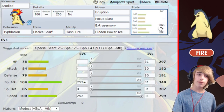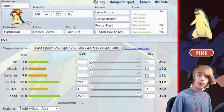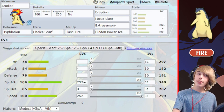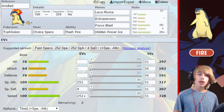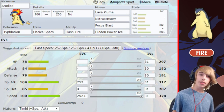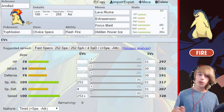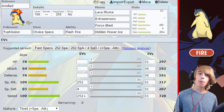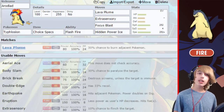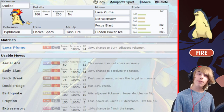Moving on to the next set — this set is pretty much the exact opposite of the previous one. The previous one was a Modest Choice Scarf set, and this is a Timid Choice Specs set. The idea here is to be a bit more hard-hitting with Choice Specs but not as fast with the Timid nature. Pretty much the same idea: maximum special attack, max speed. You could do the four EVs in HP but keep in mind you'll have an even HP stat and stealth rocks won't be in your favor. Looking at the moves, we have Lava Plume — 80 base power, 100% accuracy, 30% chance to burn. Definitely a nice move.